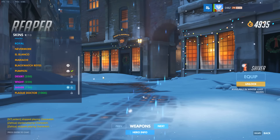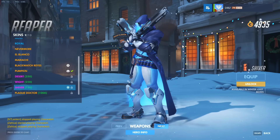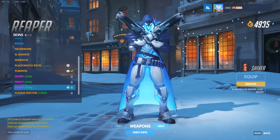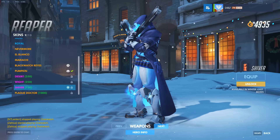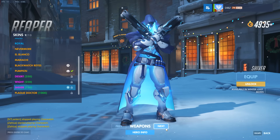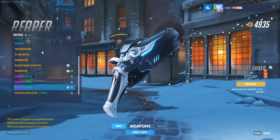This one's called Shiver for Reaper — a heroic skin. It even has this little glow on the cape where it's usually dark, but now he has ice coming out. This actually goes very well with his line about the refrigerator, because it looks like he's coming out of the freezer.